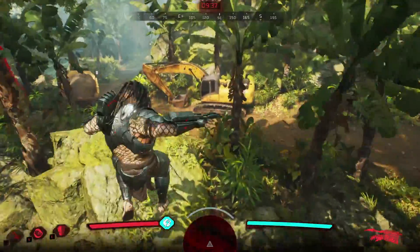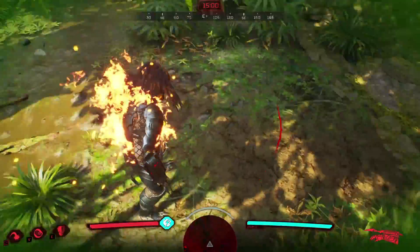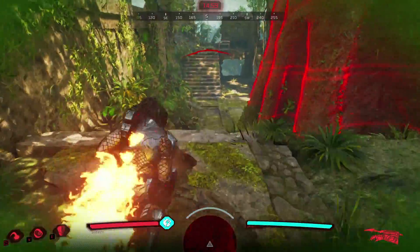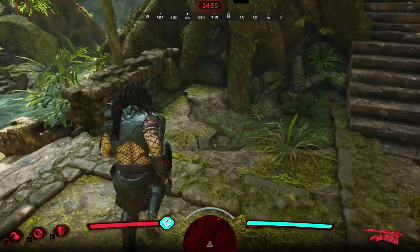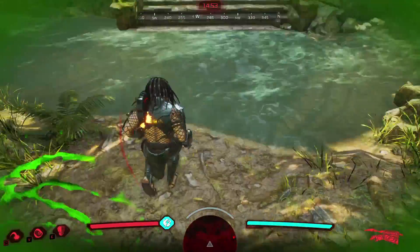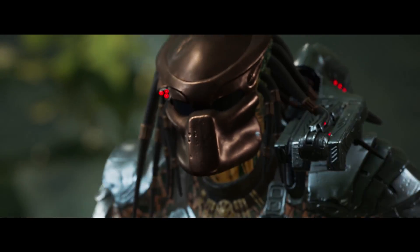Imagine just below normal gravity. Then there's Floor is Lava — predators like to hunt in the heat, but sometimes things get a little too hot. As a Predator you can't touch the ground or you'll catch on fire. And they even have a Big Head mode, a fun feature popular from video games of the 90s and 2000s.